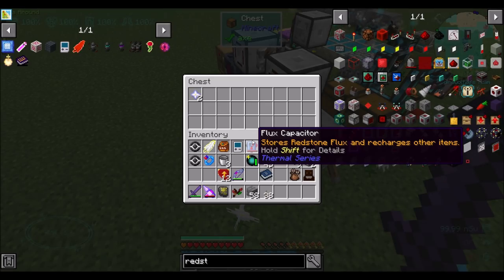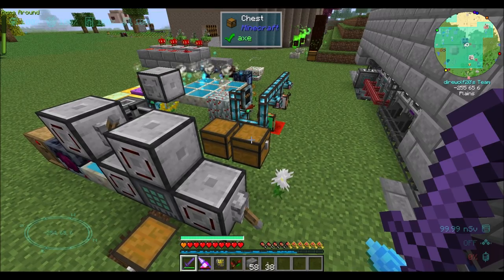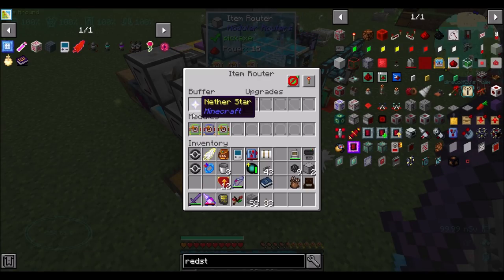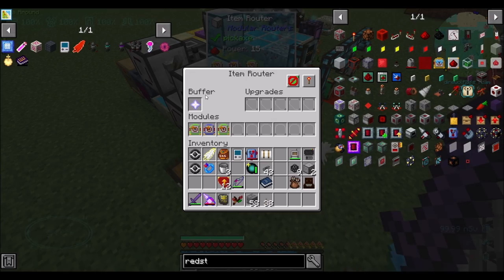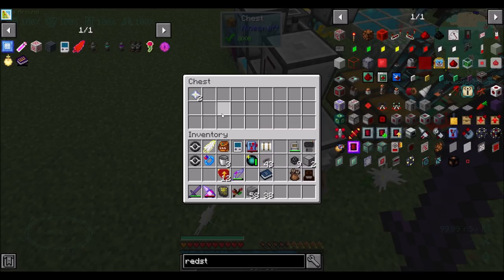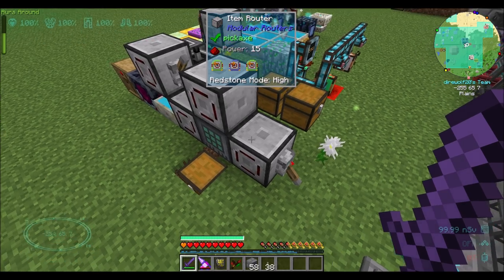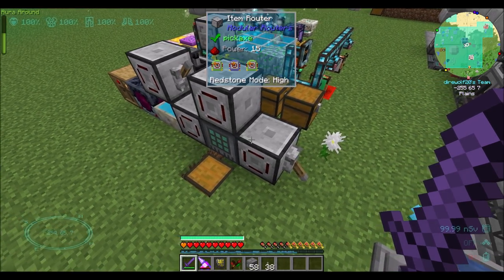Now it's pulling from this chest — I'll explain in a minute — but watch what happens when I remove the nether star. When I remove this nether star, what should happen is it'll take the nether star in the buffer, it'll send it to the chest to make this one nether star again. Then, because this was successful, it'll pull the two nether stars — because we have a stack augment — out of the chest and send one of them into this guy. Cool, that should work.